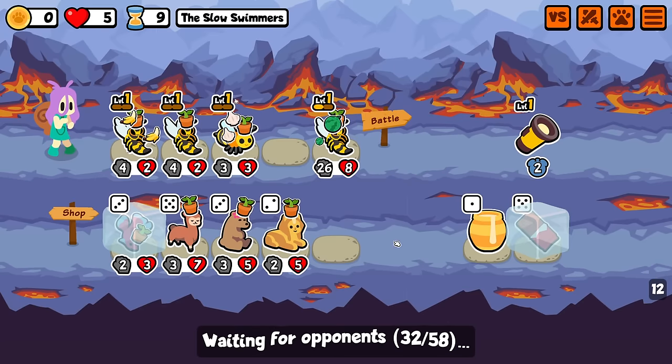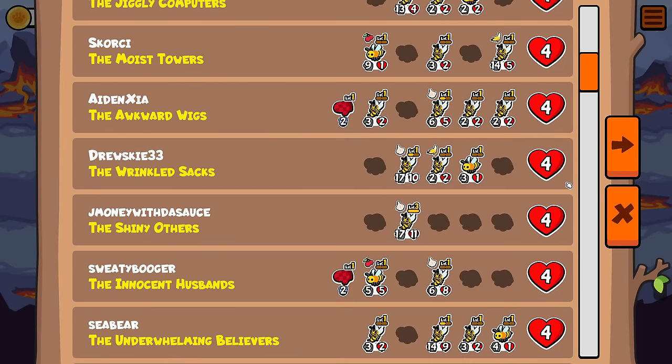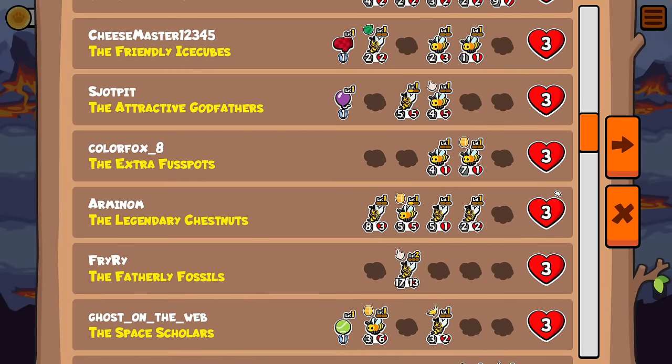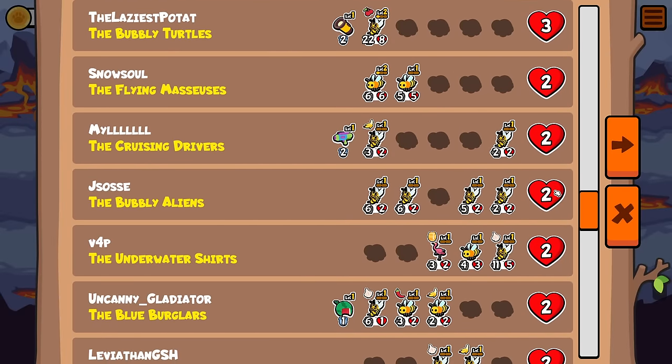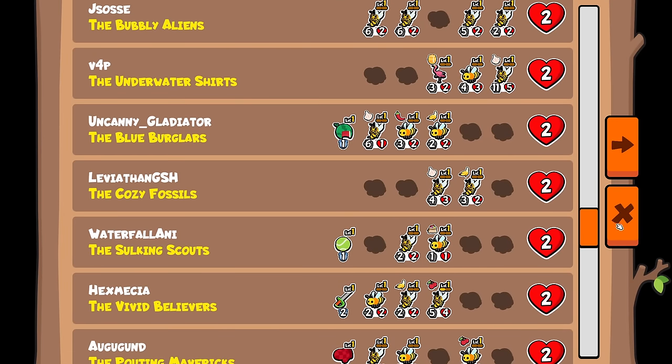I'm definitely not going to put the flashlight on it. It stays at the front for this turn, but I'm going to put on something else soon. And yeah, let's have another little look at what people are running. Level three wasp. It's not that big yet, but it is going to get its attack maxed out very soon. And VP, please stop cheating. It's the second time.